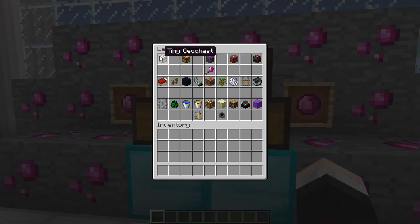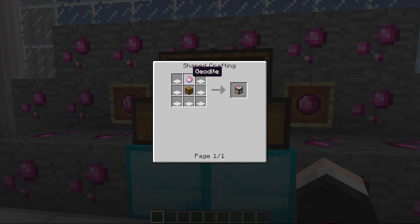To craft one of these chests you're going to need to start off with a tiny chest every time, even if you want to go all the way up to a huge one. To craft the tiny geo chest you need one Geodite from the ore you've just mined, plus a regular chest, and then seven pieces of white carpet arranged in a specific shape — it has to be white carpet.